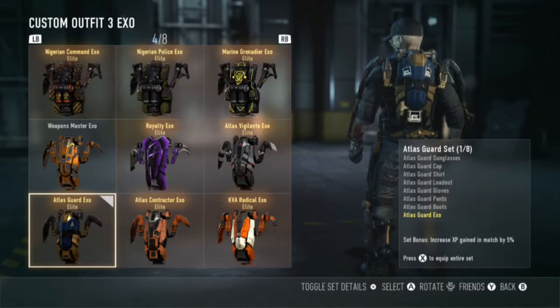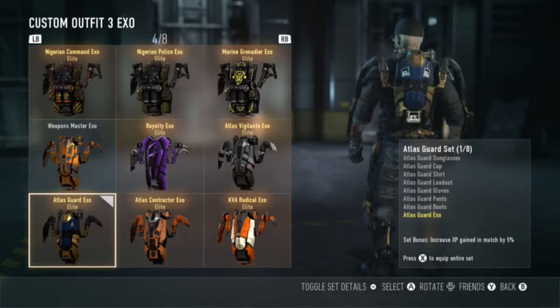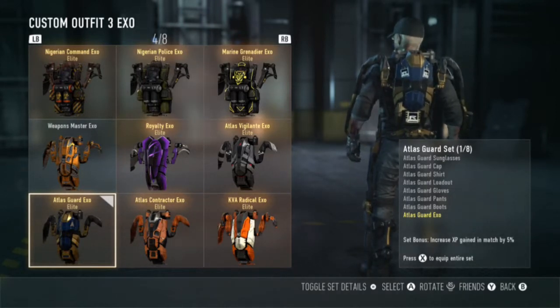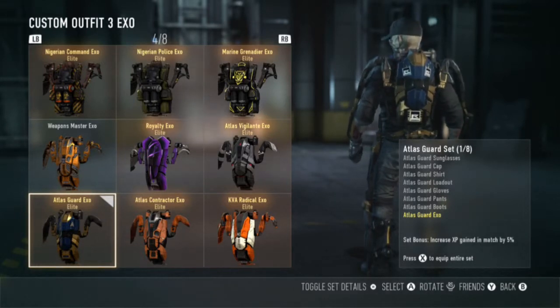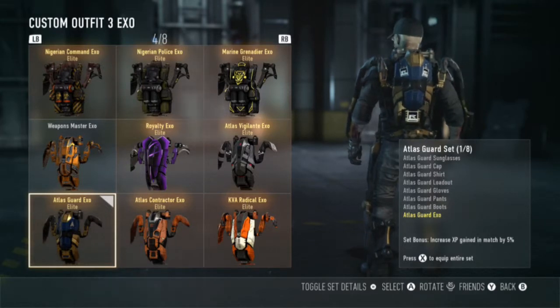This is a dark blue XO with a gold finish. It goes well with the mastery gear, which you get awarded for doing various things. I happen to have quite a few pieces of it, including the XO, so it kind of interferes with me wearing the full gear set. So I don't wear the Atlas Guard with the mastery, but in the case that you have some mastery gear, this XO does go well with it.